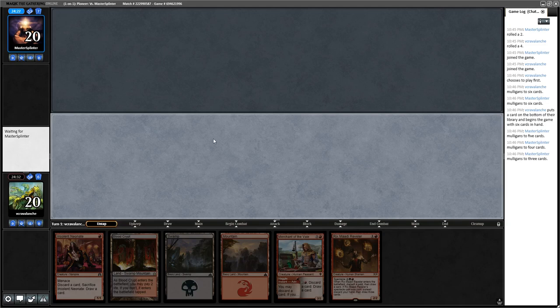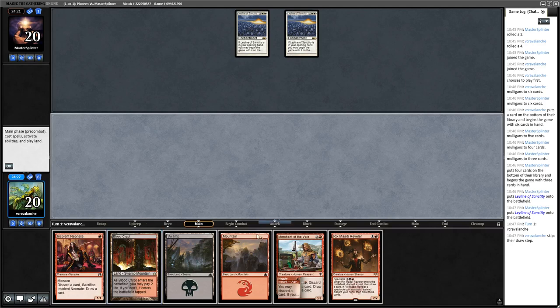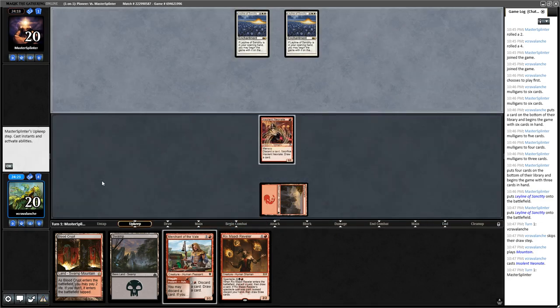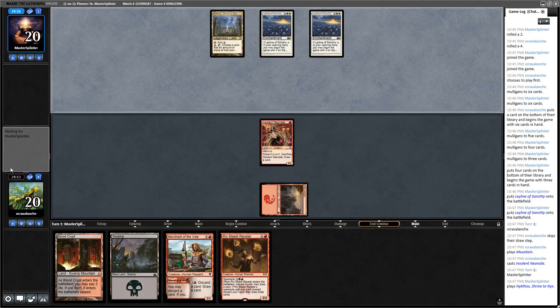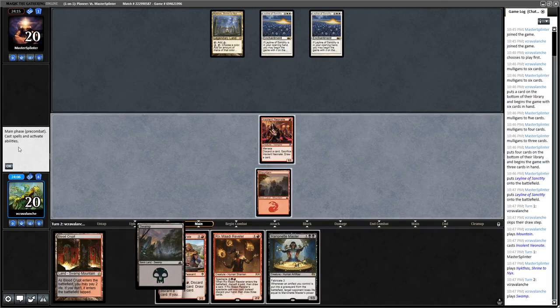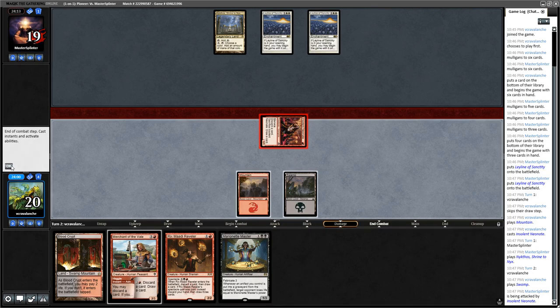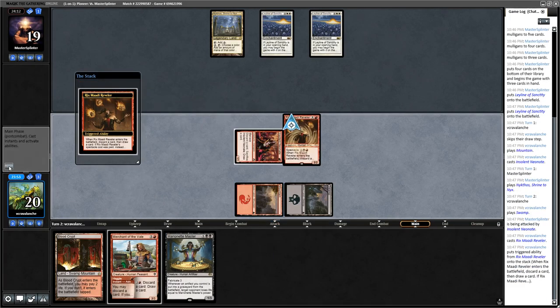I implore you to go watch the video footage of the Marionette Master combo — I did a ton of them back during the Kaladesh and Amonkhet days. It's probably the most competitive I've ever been able to create a deck. Opponent's going to mulligan to three and is likely just going to scoop. They've kept two Ley Lines of Sanctity, so that doesn't affect us much. We don't do anything against Ley Line of Sanctity, so we'll start with a Mountain, an Insolent Neonate, and pass the turn, goldfishing against our opponent. We'll cast Rix Maadi Reveler and throw away the Marionette Master.